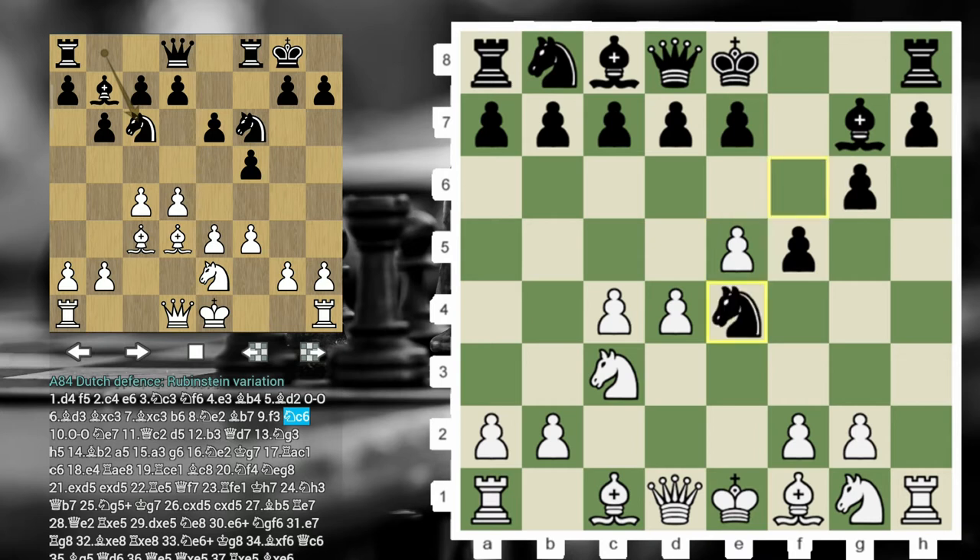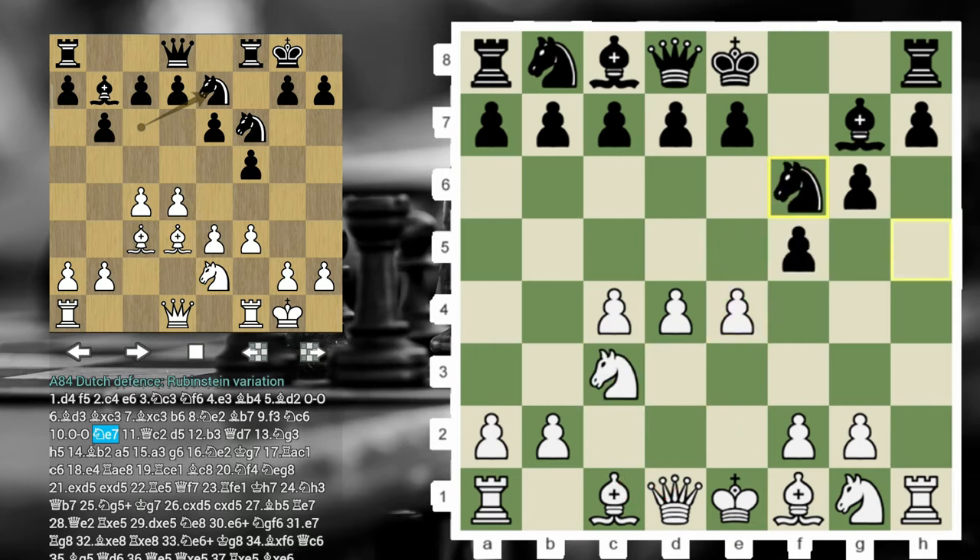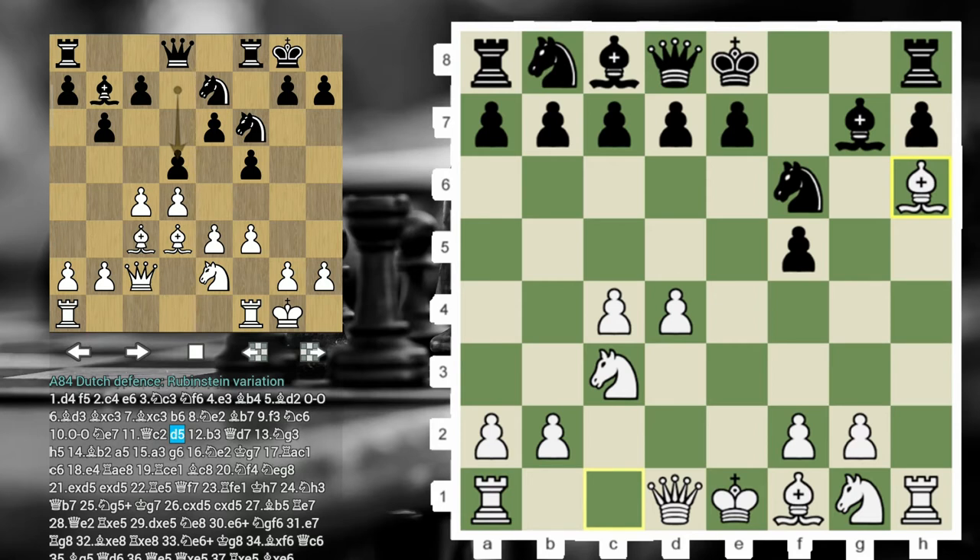If Knight E4, then we can simply take, followed by either Queen C2 or even Bishop H6 with excellent counterplay. Or there is a completely different way to play it: take on F5 followed by Bishop H6. And again, Black is facing difficulties — you can't castle short, you'll get under a very dangerous attack. White just has very comfortable play for the pawn: Queen D2, castle long, and so forth. Very simple play.